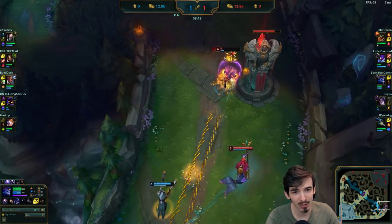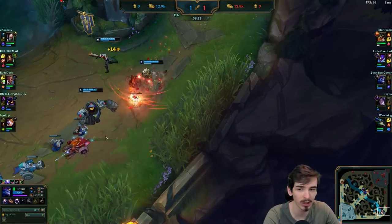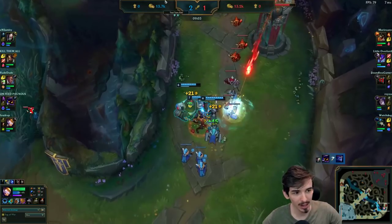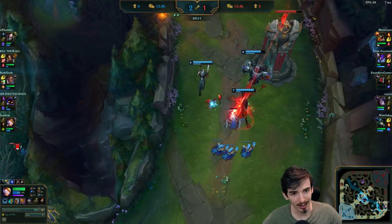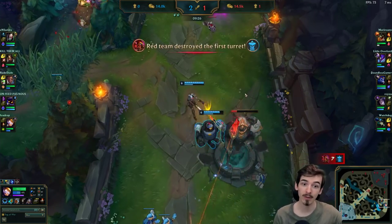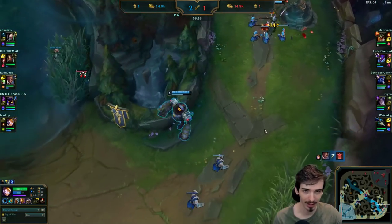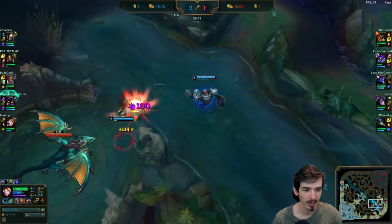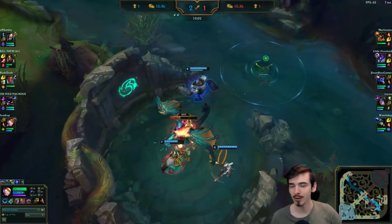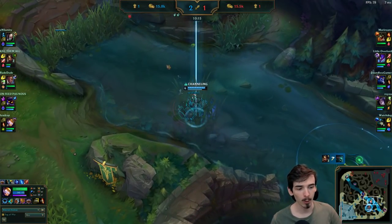Kai'Sa gets ridiculously low - Lucian has his ult and his flash, she shouldn't survive that. It was really close but either way, good stuff. Now we can push this tower down because we know Kai'Sa has to recall - she can't defend this tower. Good move by Nidalee to get in as well. We just knock it down and get the first tower for our team, just from going aggressive and getting Kai'Sa to recall - she may as well be dead.